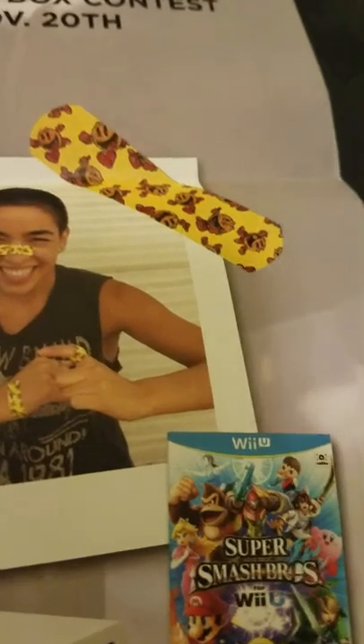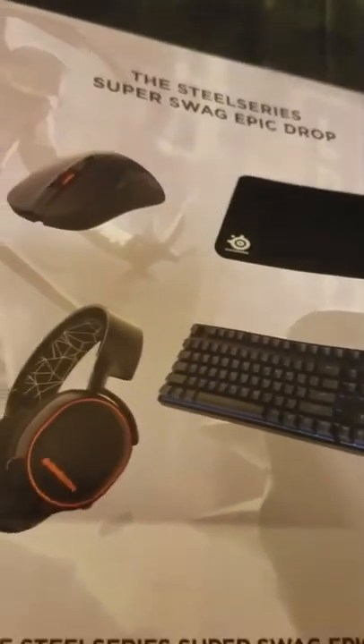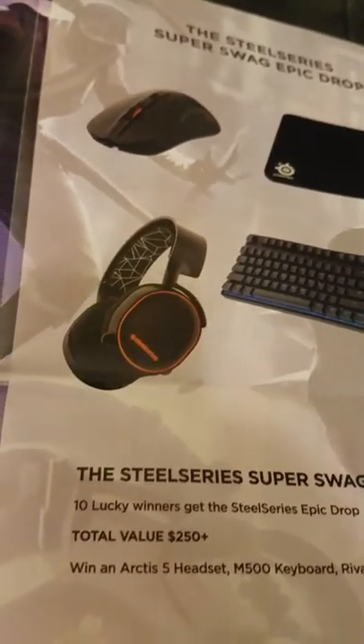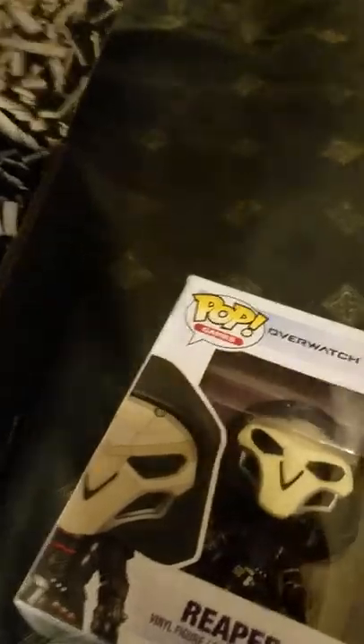On the back we have an outline of everything I've just told you about: the Rumble pin, the Sonic Hot Topic gloves, Titanfall 2 shirt, Zelda footwear, Super Mario magnet.